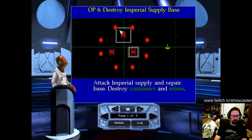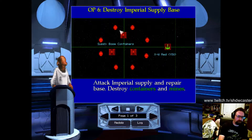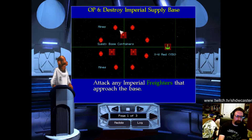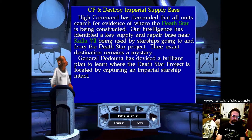Attack Imperial Supply and Repair Base. Destroy containers and mines. Attack any Imperial freighters that approach the base.